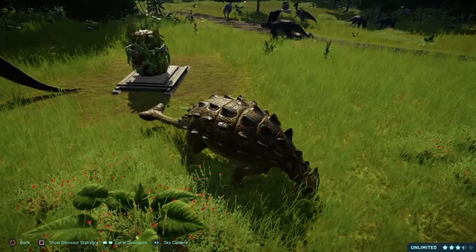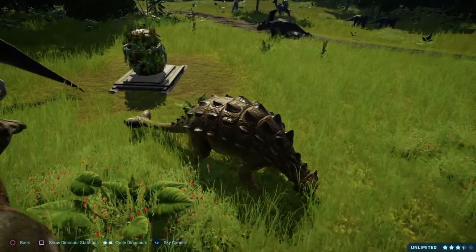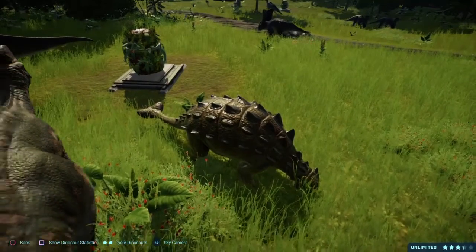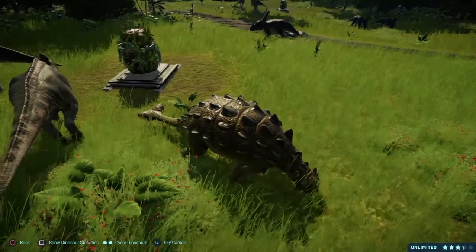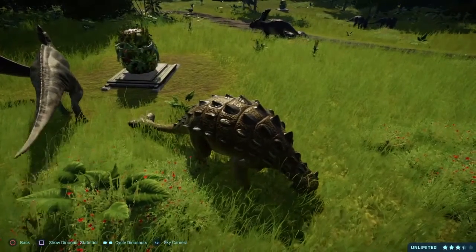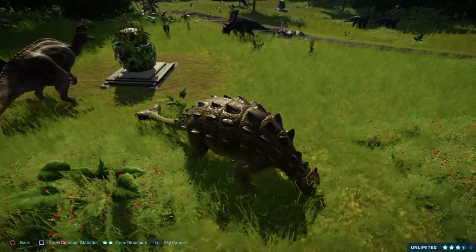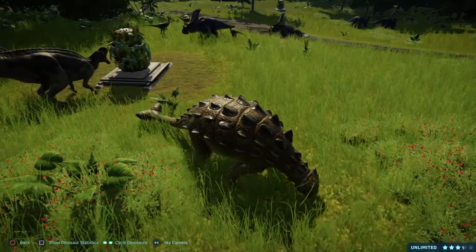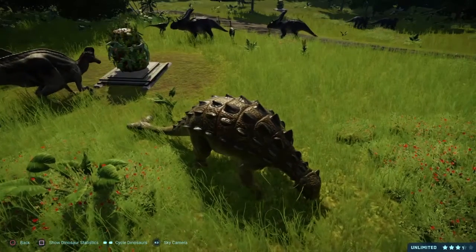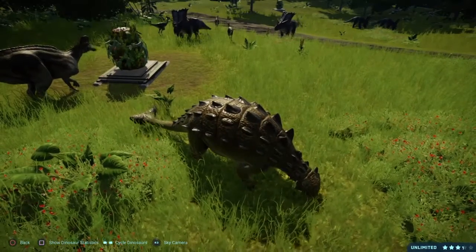In Jurassic Park 3 Park Builder, Euoplocephalus can simply be created in the game. In Jurassic Park Builder, you get a bit more detail: Euoplocephalus can be created in that game as well, but it was at first only purchasable with real-world money. Since September 30th of 2016, it became a DNA tournament limited edition creature.